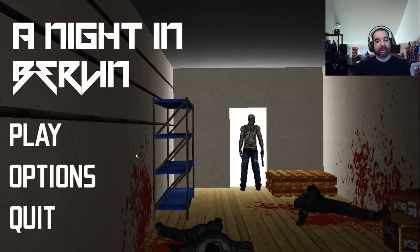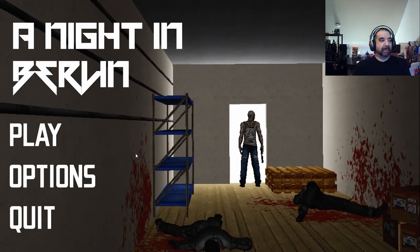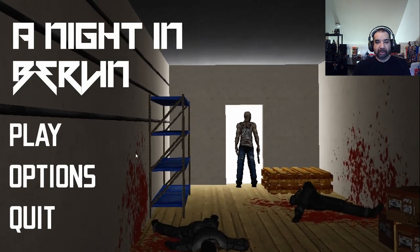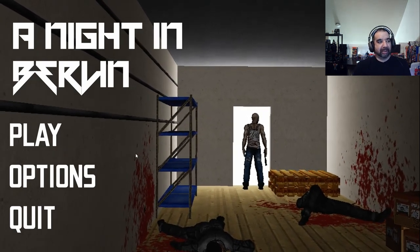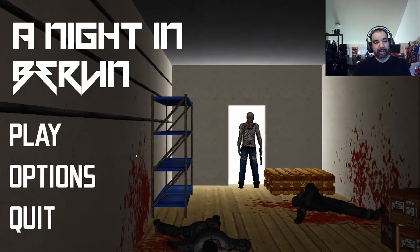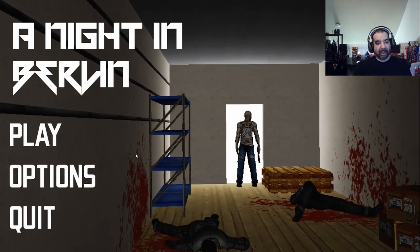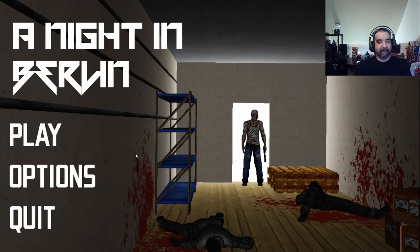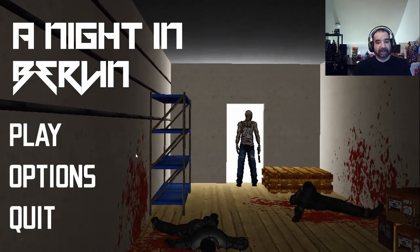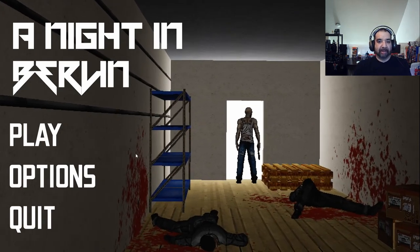Hey, welcome back to RR. Today we're going to take a look at a video game called A Night in Berlin, totally free on Steam. It's made by publisher Bad Smile Media, developer Elimina Software. The blurb is: 'A Night in Berlin is a narrative-driven third-person shooter featuring brutal, fast gameplay in a dark atmospheric world.' That's a good description - very fast gameplay. It's one of those one-hit-and-you-die games, and also one hit to kill the enemy. You play as a hitman, you're gonna run all these hits, get a mission, and so on. Very simple concept but it's done very well.